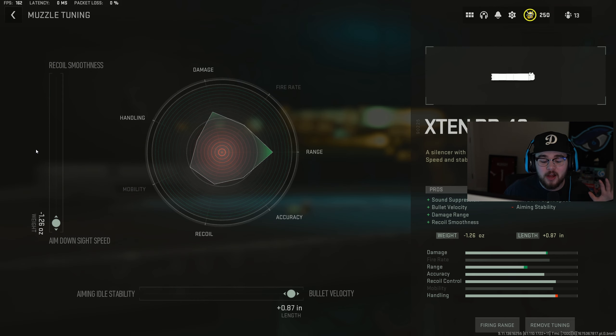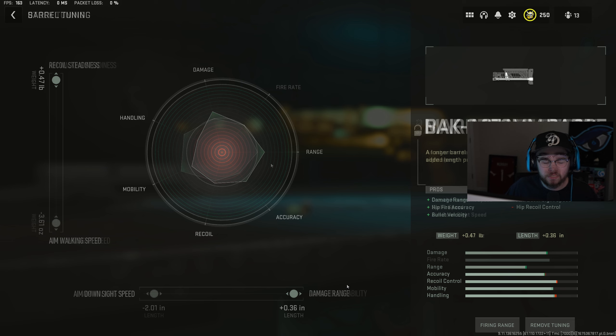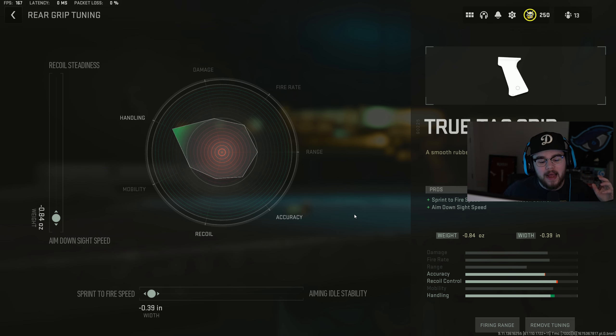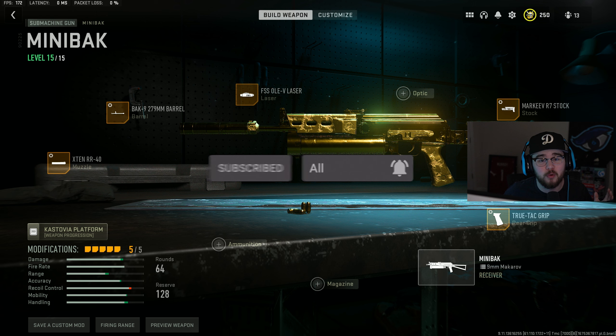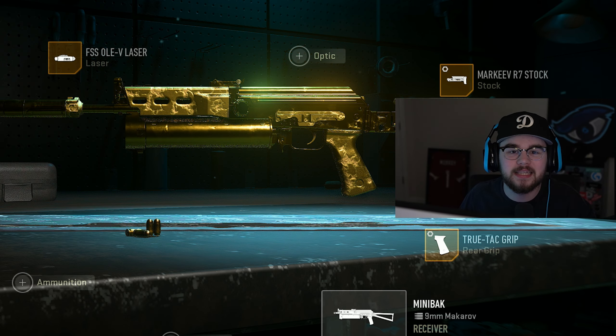For tuning: the muzzle is tuned for ADS speed and bolt velocity, the barrel for recoil steadiness and damage range, the stock for ADS speed and aim walking speed, and the rear grip for ADS speed and sprint-to-fire speed. That's my full build for the Minibak SMG in Warzone 2 Season 1 Reloaded, and that wraps up my SMG list for the current meta.